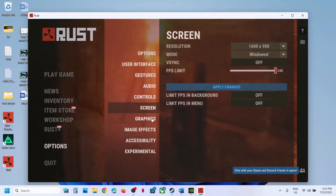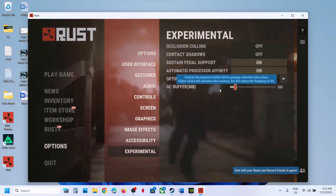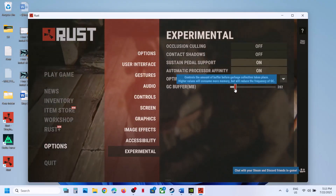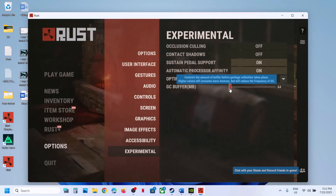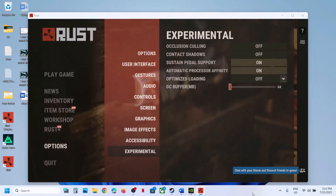Go to the Experimental options. On the right-hand side you will see GC Buffer — set this to 64. Apply the changes and then check the performance.